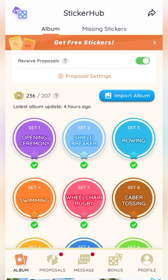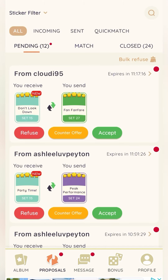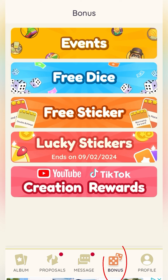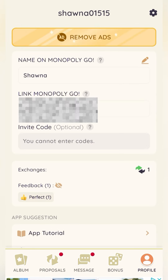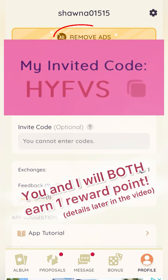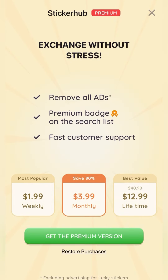This is the main screen that Sticker Hub opens up to. At the bottom you'll see the album tab, proposals, messages, bonus — which is my personal favorite feature — and then your profile. If you do decide to download this app, fill everything out and put my invite code in. This is a free app, so there will be some ads, but if you don't want to watch the ads, you can pay to have them removed.